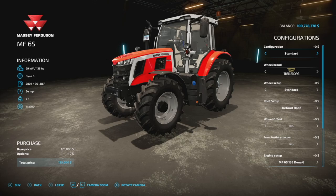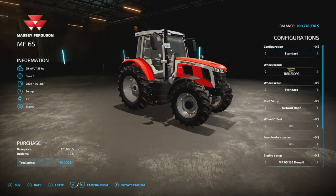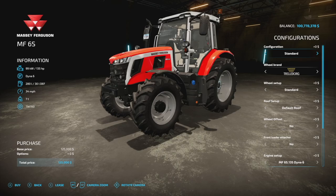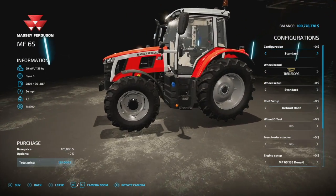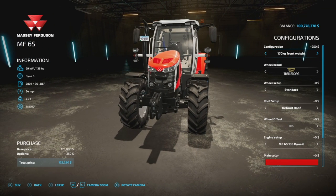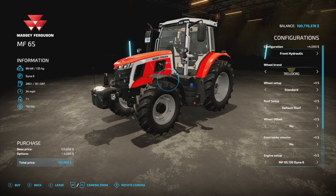Next up is the Massey Ferguson 6S from KRKZ Modding — a mod I'm very excited to see in the game. This has a 135 horsepower engine, Dyna 6 transmission, 280 liters of fuel, 34 miles per hour max speed, 7 tons, and it's 23 slots on consoles — a high slot day for consoles unfortunately. Front weight configurations include standard, or weights from 170 kilograms up through 850 kilograms, and we can also add a front hydraulic.